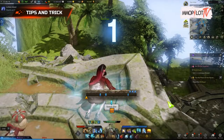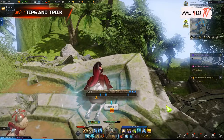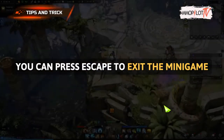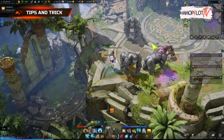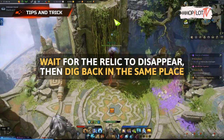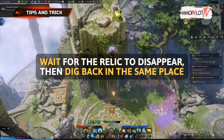You will have 15 seconds to press the space bar three times. If you make a mistake while trying the mini-game, you can press Escape to exit. As long as you still have five stacks of excavating buffs, you can wait for the relic to disappear, then dig back in the same place to re-trigger the mini-game.